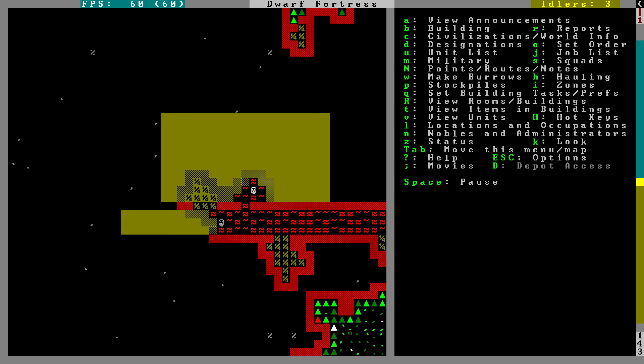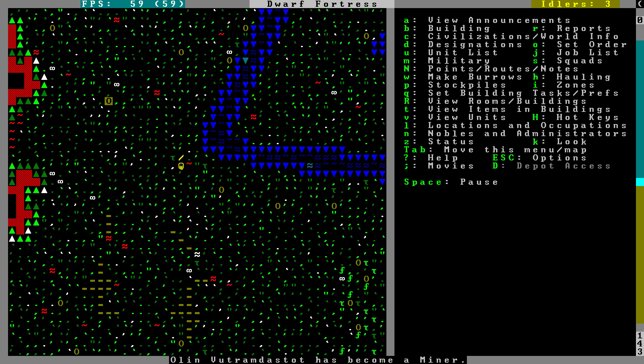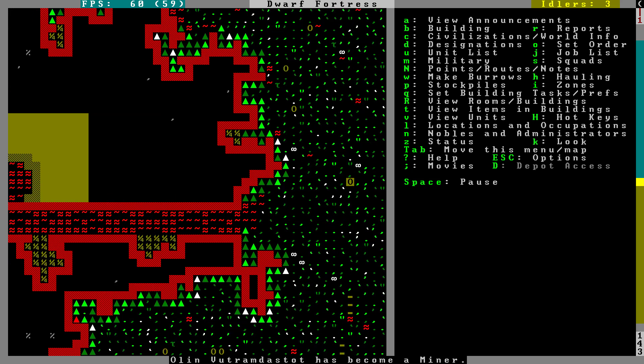This is a very heavily forested area, so wood should not be an issue. We should be fairly free to chop as much wood as we want. We could anger the elves if there are elves nearby, but I'm not too worried about that. We already have a visitor — an elf dancer is visiting. Well, that's interesting.